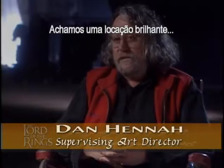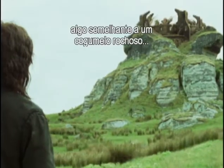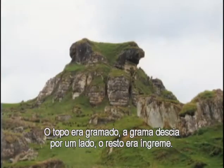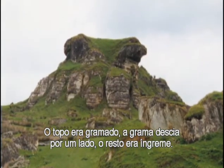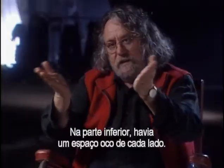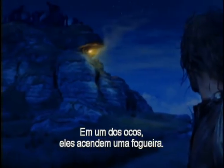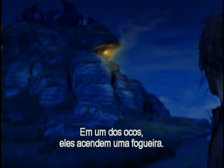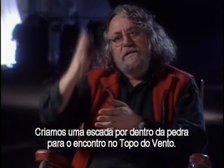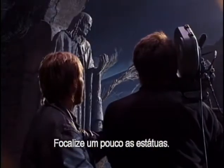We found a brilliant location — it was like a mushroom rock that's about 300 feet high. It has a top piece of grass that goes out to these limestone edges and then just drops off, and underneath there was a hollow on each side. So we have Weathertop Hollow where they light the little fire, and then we created a staircase running up inside that rock to the Weathertop Summit.